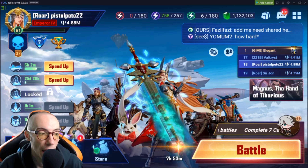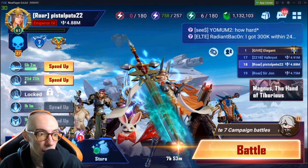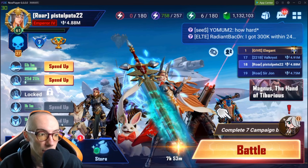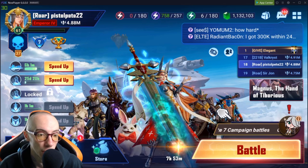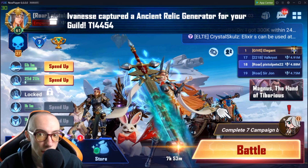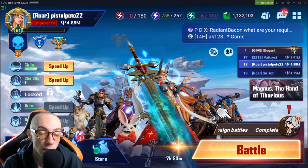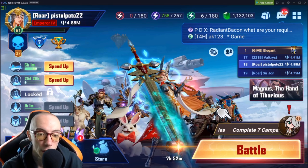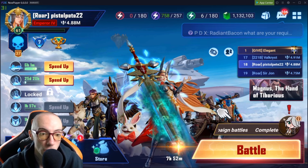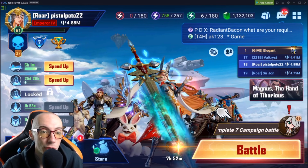Those are the two new features they added. You can get speed-ups to speed them up — those are currently in packs. There are some flaws though. This feature is very good for when you're going to sleep, or if you're at work and you have a bunch of energy you want to burn off and get free resources. However, it's not good for certain events.